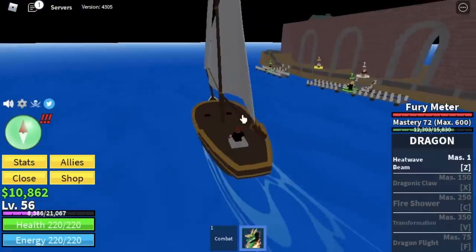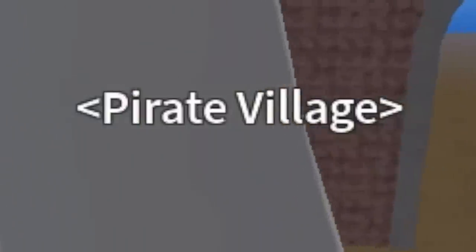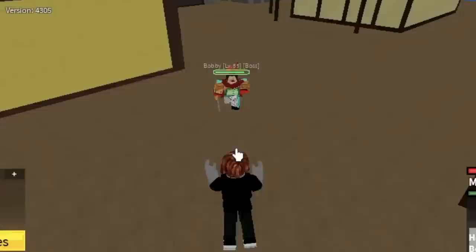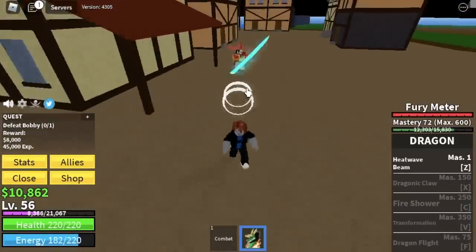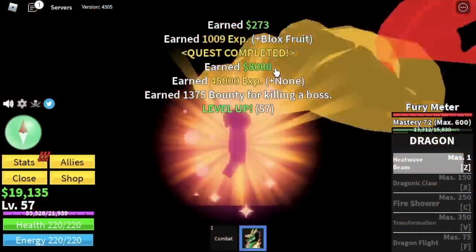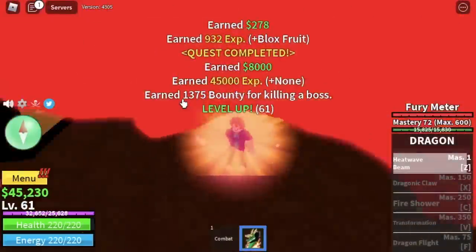Next stop, the Pirate Village. You only need to defeat 1 mob here. The boss on this island is Bobby, or Buggy the Clown. Guys, we have low HP, so make sure to dodge his skills just like that. Very easy. And everything will be fine. We're going to leave this area at level 75.